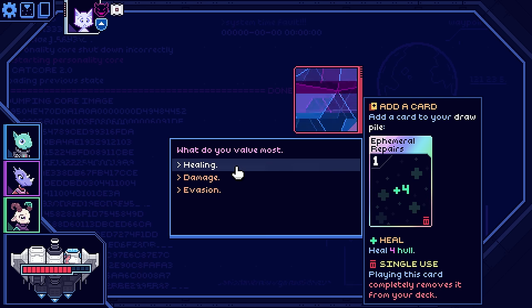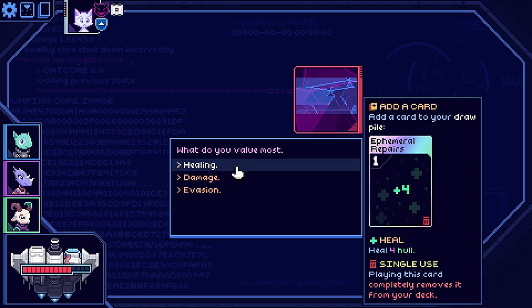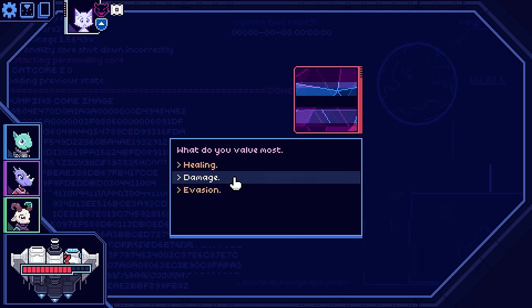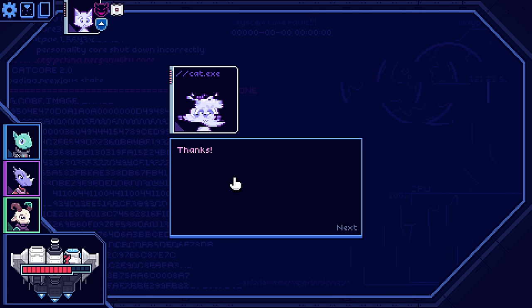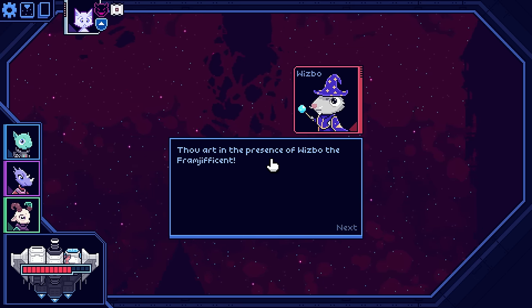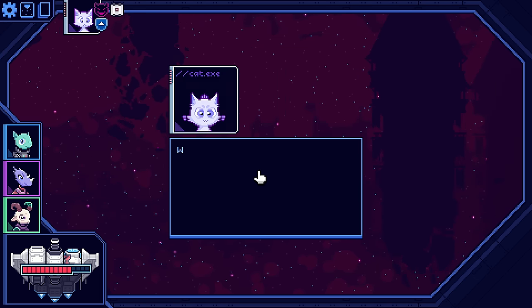We're going to get a special card here — a single-use heal, single-use damage, single-use evasion. We'll take damage because we're very light on that right now. Wisbo. Thou art in the presence of Wisbo the Framgificent. Wow, cool hat. Thank you.